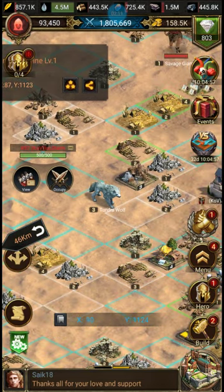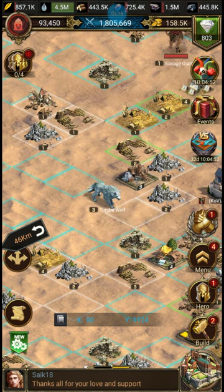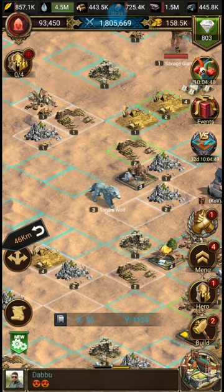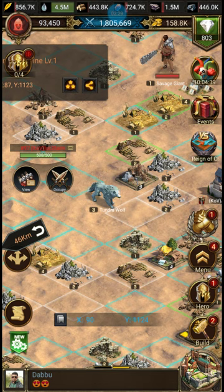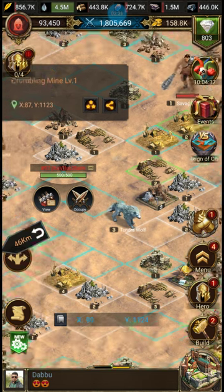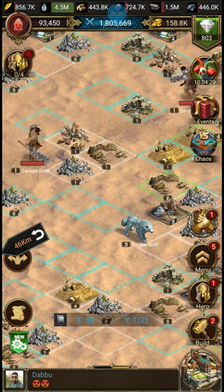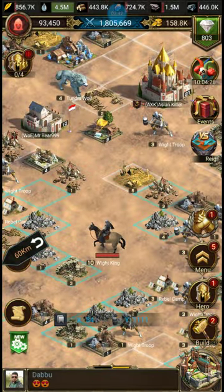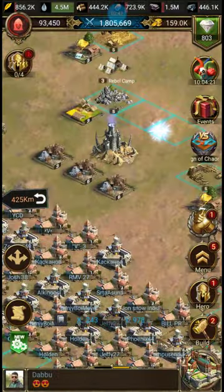Notice the difference between the two? The normal one has wooden structures on it, and the Crumbling Mine looks like it's falling apart. During Reign of Chaos, the Crumbling Mines are the ones you want because they give you resources and you need to occupy the tile they're on. This is a level one Crumbling Mine — the first level you can take. Each tile's level depends on how close you get to the center of the map.